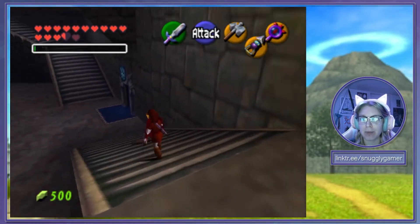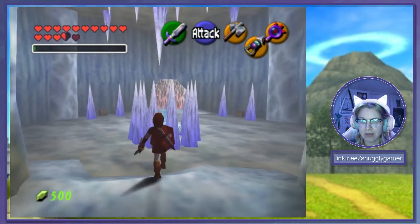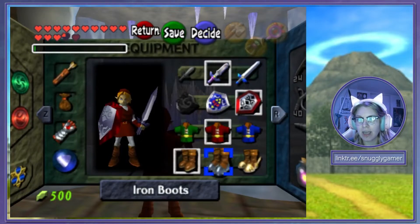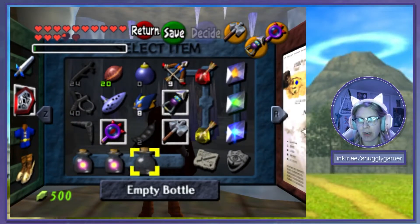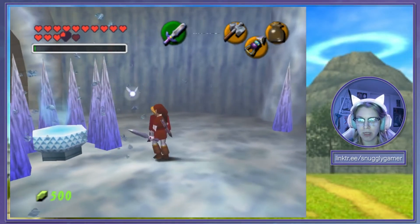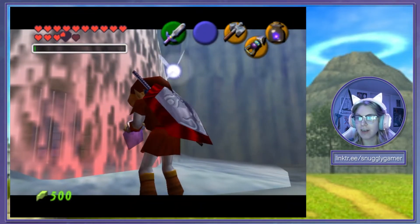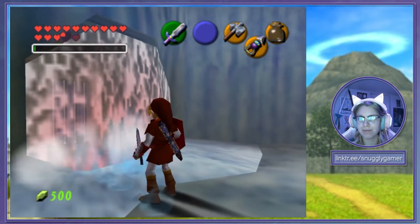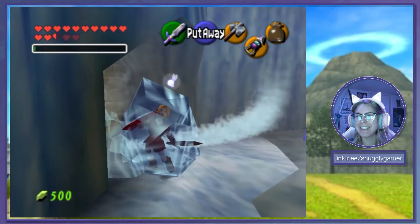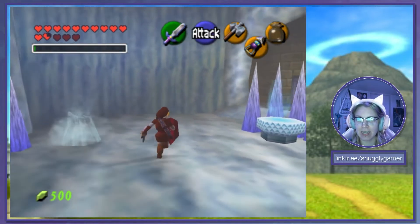Next up is the water room. Let's see if we need any magic for it. The whole entire ceiling — and then we beat these guys also with Din's fire, so that doesn't really help very much. Let's go ahead and try slicing them up and see if that does anything. Not really. Obviously we need some fire. I think I need to kill all these guys. Link is just petrified. They just keep respawning — interesting.